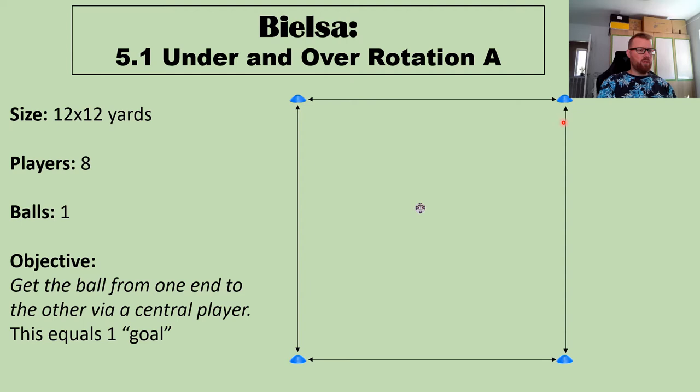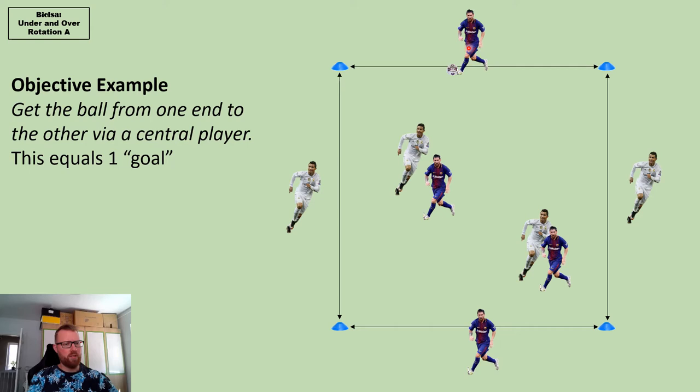Here we go — about time we did something new. The setup is a 12 by 12 square for eight players, but I'll explain what to do if you don't have exactly eight. The objective is to get the ball from one end to the other via a central player.